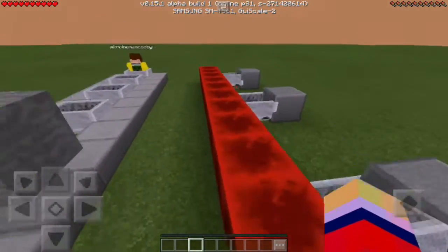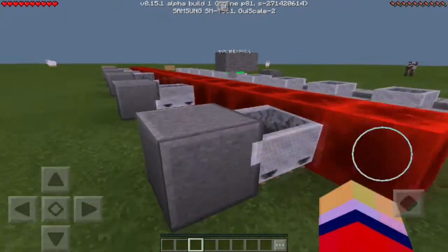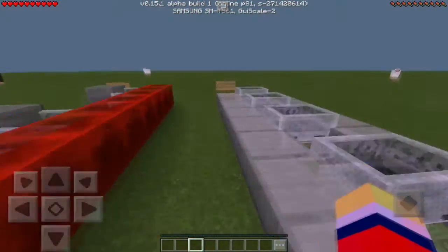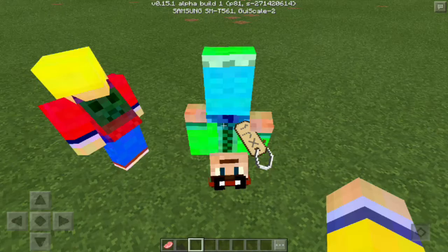Now we will quickly hop onto Scooby's screen so you can see what this version of the teleportation glitch looks like from his perspective, and then we'll show you guys how to build this thing.